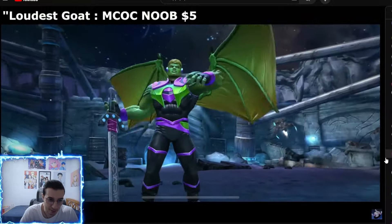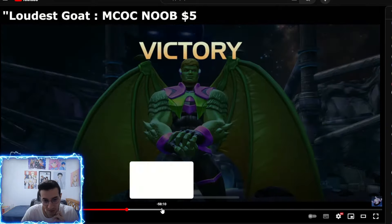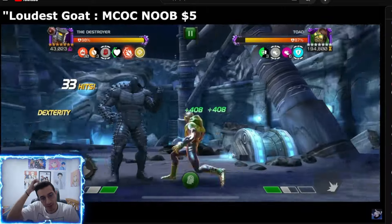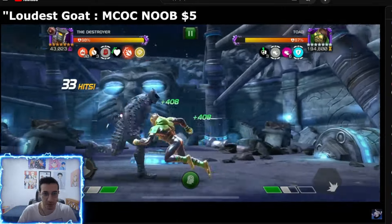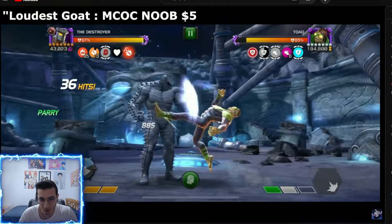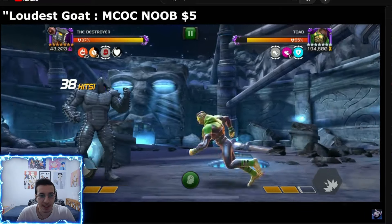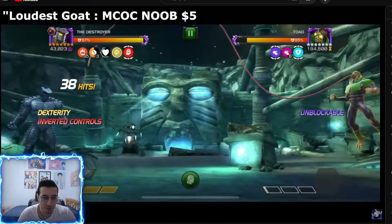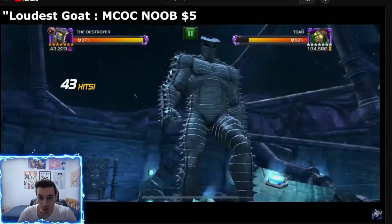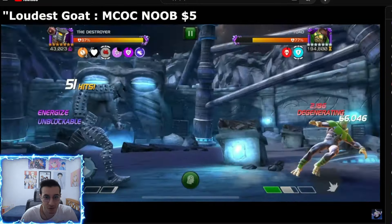My next option is Destroyer, and I did quite well with him. I'll show you the rotation — it took me about two tries. First time I messed up the power gain and went for Special 2 instead of Special 3. This fight is a bit annoying with Destroyer because you have a timer on your furies, and if he doesn't throw specials they'll just fall off. But Destroyer is immune to poison so you get those intercepts really easily without Unstoppable. This is a boosted Rank 3 suicide Destroyer.